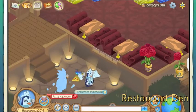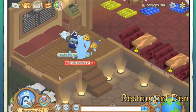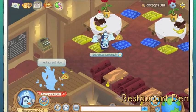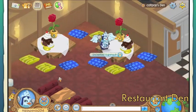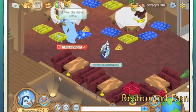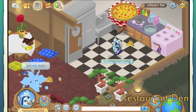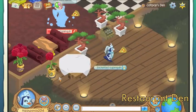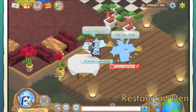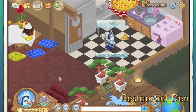Moving on, we have the Restaurant Den. This is also a really nice den. We've got the little menu over there. We've got some very nice seating arrangements. Those roses are from Serapia Forest — I don't think you can buy them anymore. Some booth seating over here, a nice kitchen. That looks delicious. And over here we've got an outdoor stage. That looks great.